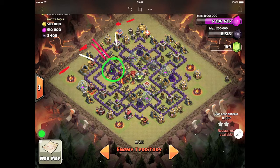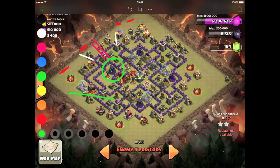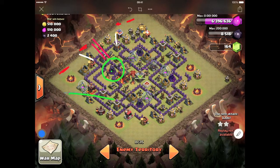In the end, I cleared all the clan castle, the queen, and all of this section of defenses there. I did quite a good job, however, I didn't get the inferno. So the next step was to drop one lava hound down here and a lava hound here.